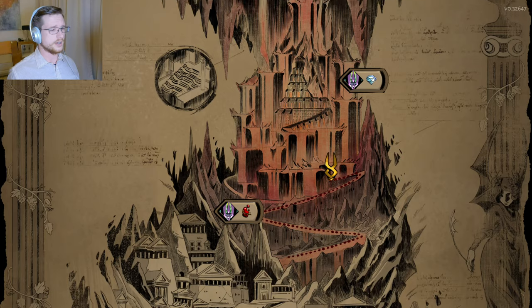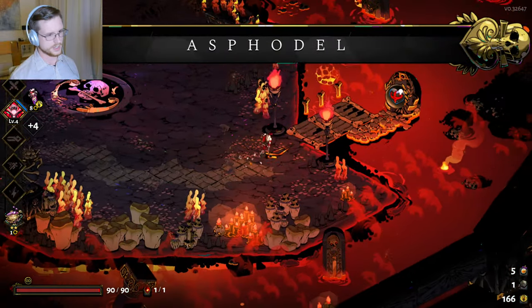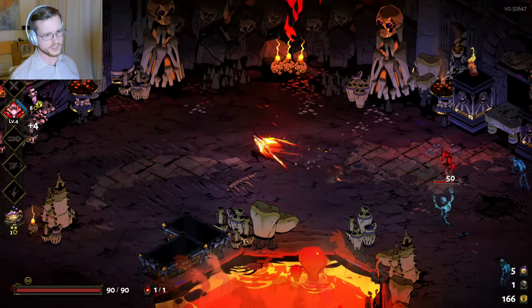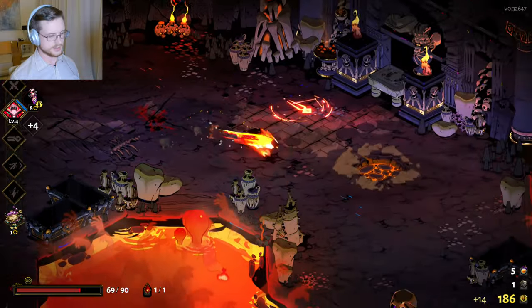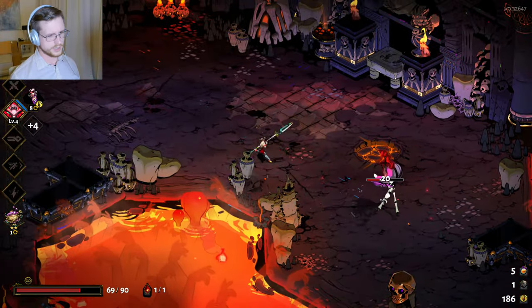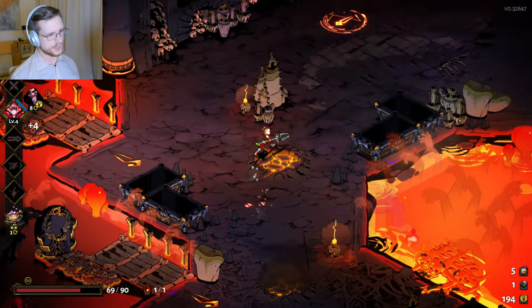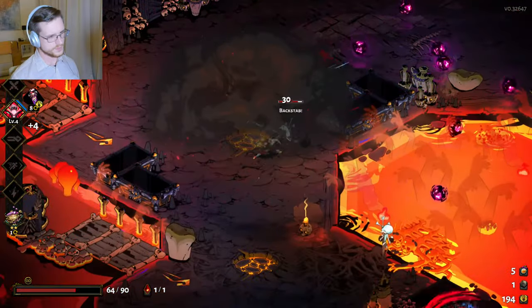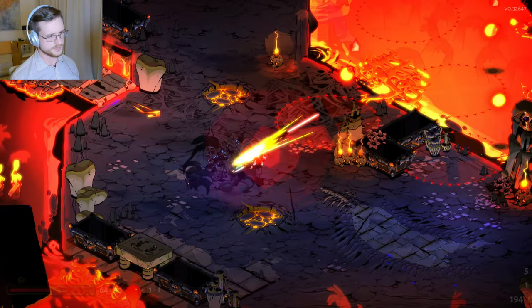Movement speed really is important for helping you avoid attacks and get in position faster. I like being able to run around rooms faster — especially in the final boss, having some movement speed is really helpful for avoiding his attacks. I really could use some additional boons at this point. I'm hoping to get a Dionysus boon on my basic attack; otherwise, another Doom on basic attack would be decent. I just destroyed an attack there, which triggered my near miss — very nice.